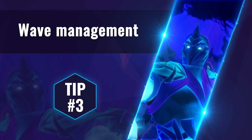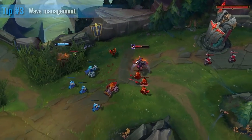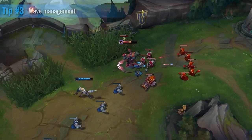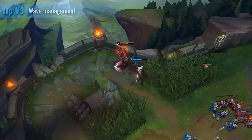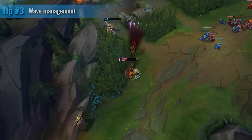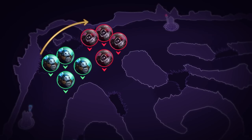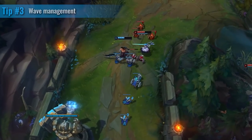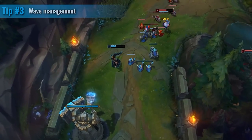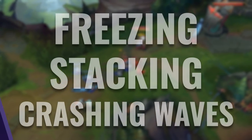Obviously in a long lane you have to talk about wave management, and this is a pretty huge thing in all lanes. When you have a long lane, rough matchups, and maybe the jungle interfering, you have to understand what to do, how to fix it, and how to abuse it. If you base at the wrong time in a certain matchup you can instantly lose the lane and before you know it you're down two levels. Wave management can be daunting but there are simple fundamentals — a minion wave will either push towards you, push towards them, or stay in the middle. We've broken it down into freezing, stacking, and crashing waves.